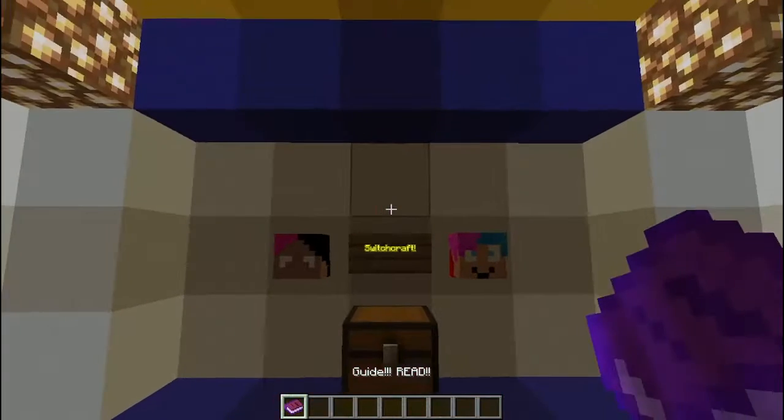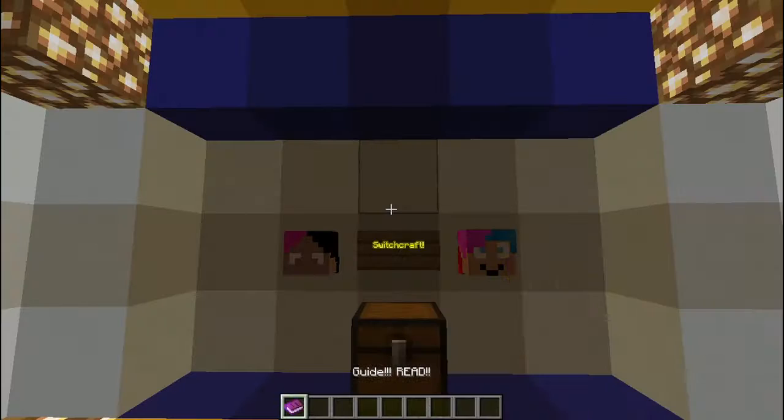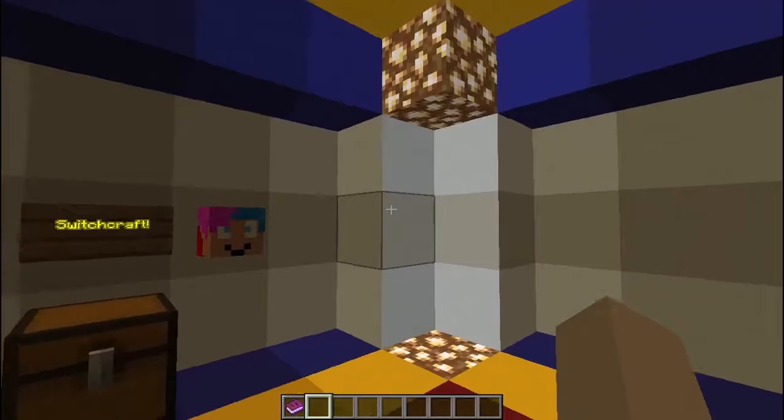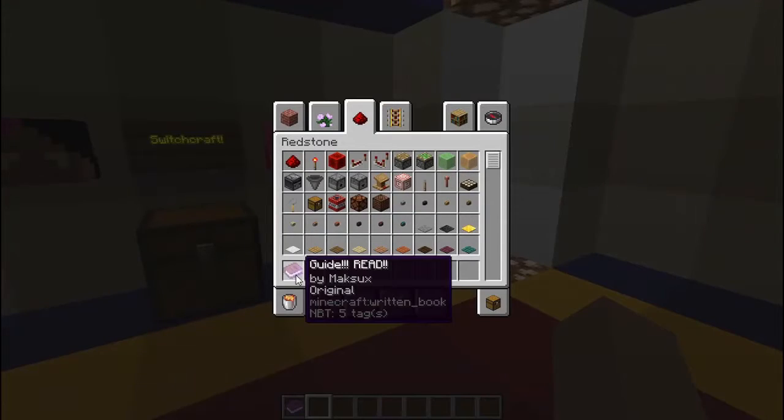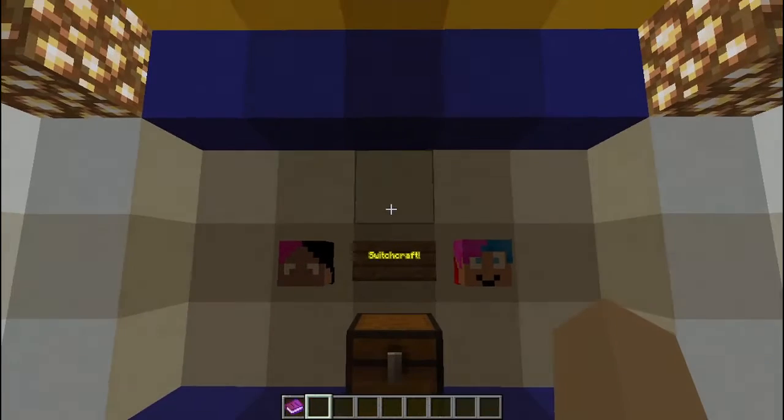We're just going to get the book for this. In Switchcraft, you need to play all the levels, collect the levers, and put them to the colored pillars and press them. When you have all the levers, you've won. I'm on a previous version because this feature is not in here, so let's go to the updated version now.